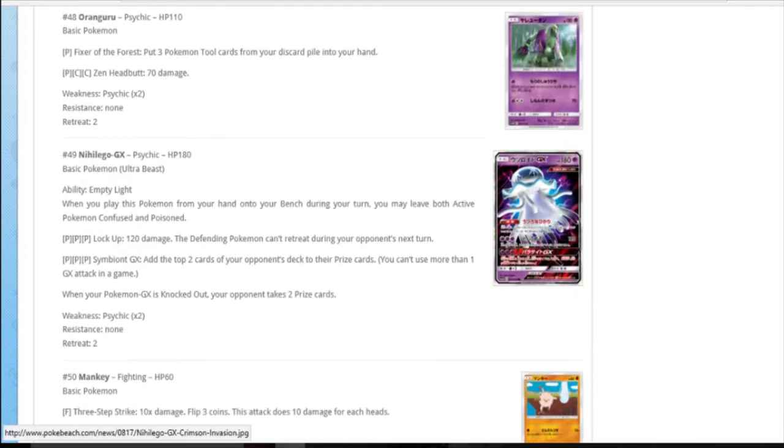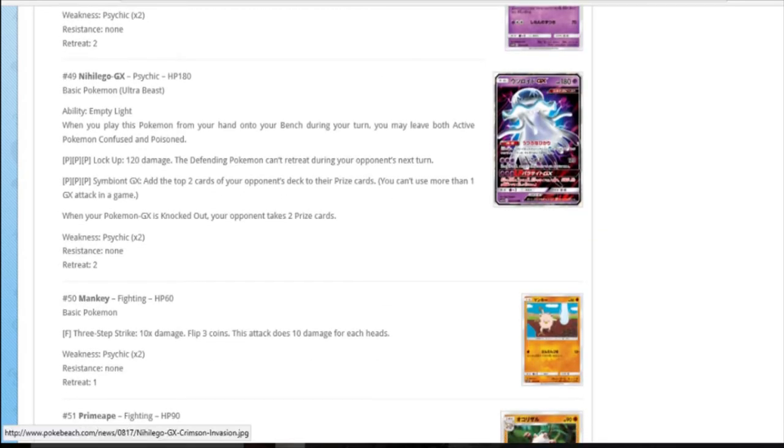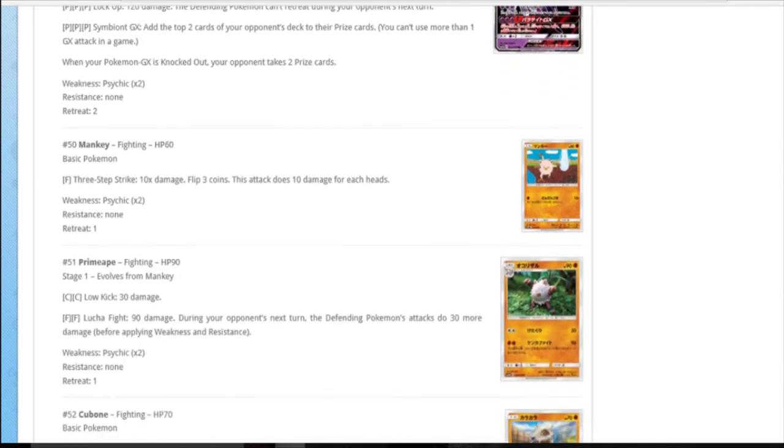If you discard them all with Gorebyss and then attack with Oranguru to get them all back, it's really cramped but could be fun. Nihilego is the first Ultra Beast we've seen - it's a jellyfish. Ability: when you play it, both actives are confused and poisoned. Three psychic: 120, they can't retreat. Cool effect but a bit expensive. GX: three psychic again - add the top two cards of your opponent's deck to their prize cards. Especially if they Mallow'd the turn before. The problem is it's weak to psychic so you're probably most likely going to get knocked out - a lot of things can hit 180 as a magic number. Its first attack lets it down, too expensive.